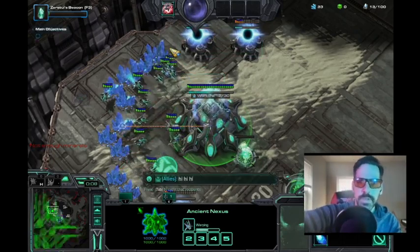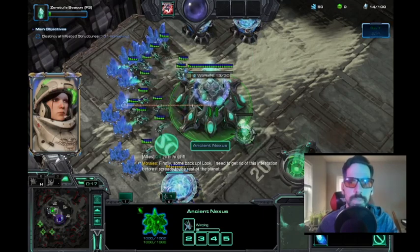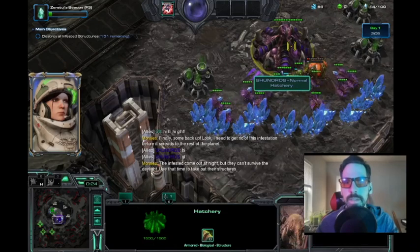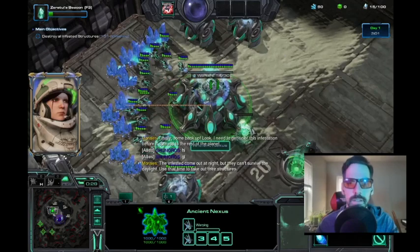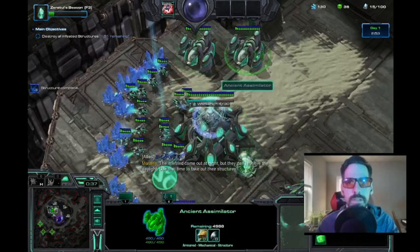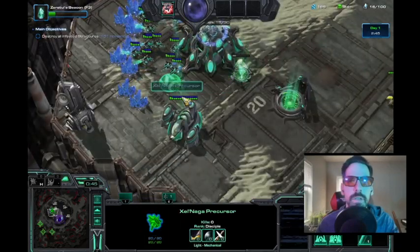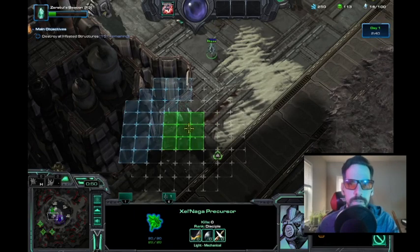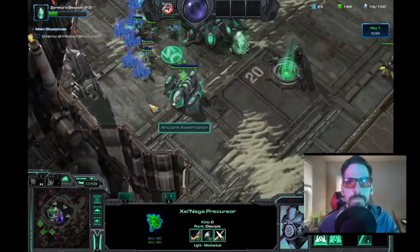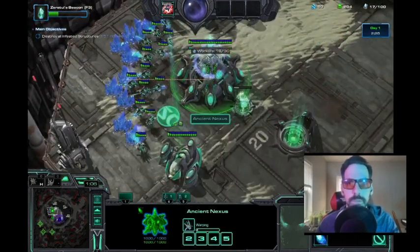Make our first probe, and we'll select our dark icons to go with it, and we'll wish our friend a hi-hi-good luck, have fun, as they wish us a hi-hi-good luck back, and they are playing on normal mode. This will be interesting because I have three assimilators going at it right away. Sending our first probe down here to make our first couple of passageways, as we have people zooming by on the road.